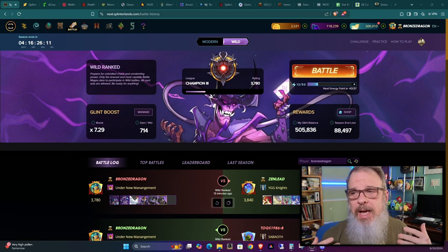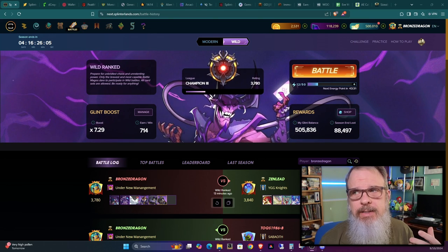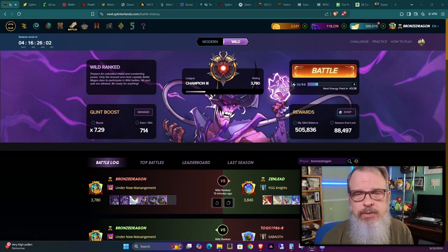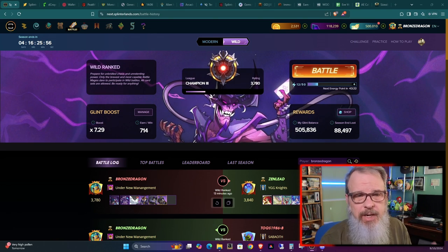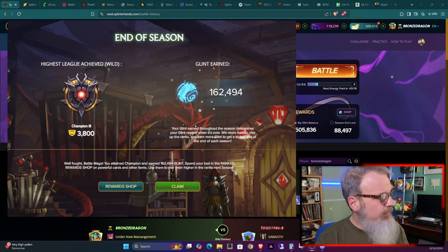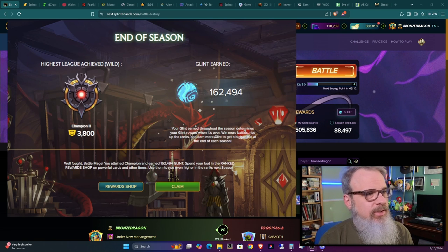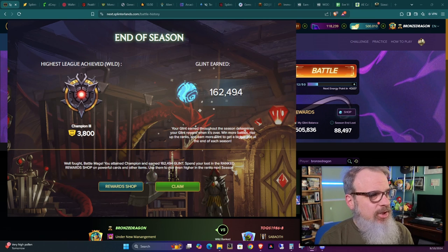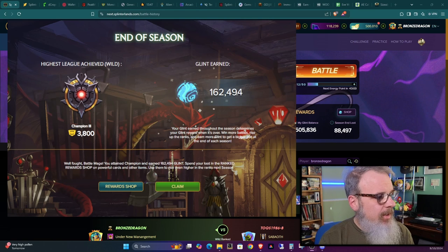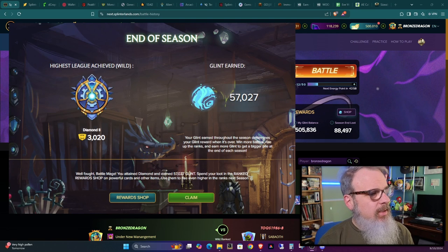Since the last season started, I have not been able to go into the Glint store and improve my new Rebellion Soulbound card set. My primary account ended up with 162,500 glint at the end of last season, finishing in Champ 3 at 3,800. My secondary account ended with 57,000 glint and it finished in Diamond 2.